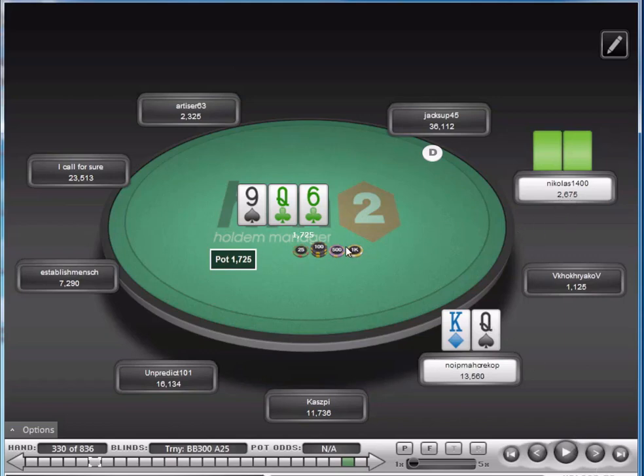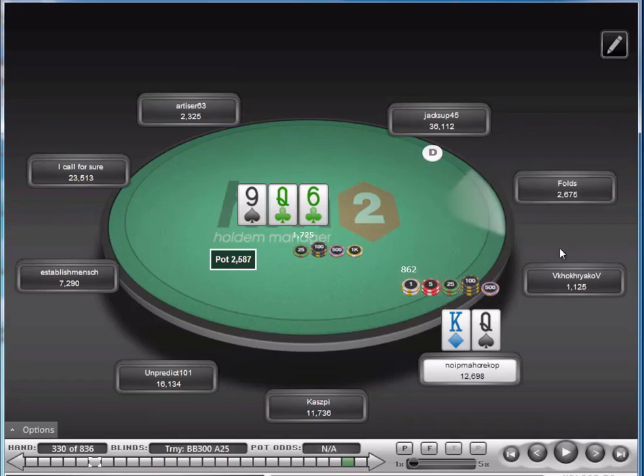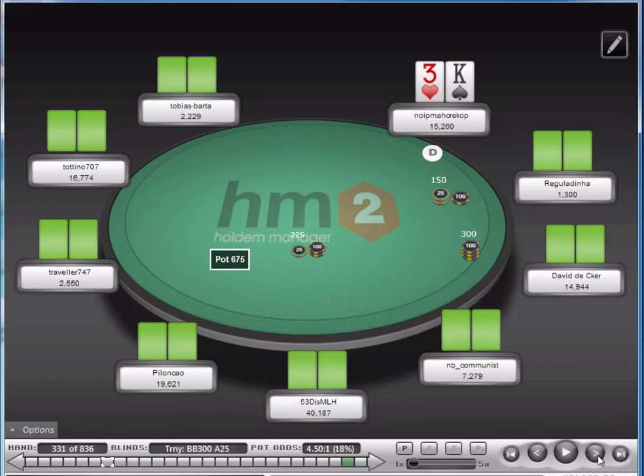He has just oversized the pot. I'm probably going to bet small, give him some room to shove with his draws. It's probably a little bit too big — I should go a little bit smaller. But he does fold, and that seems pretty bad from his stack size to be calling from the small blind. Maybe he's got the odds to call, but even so with his stack size, it's dangerous.